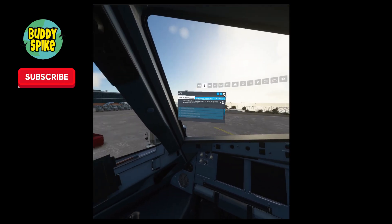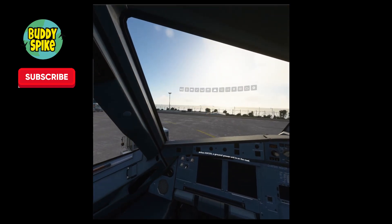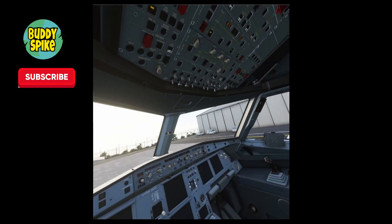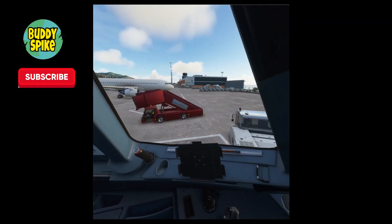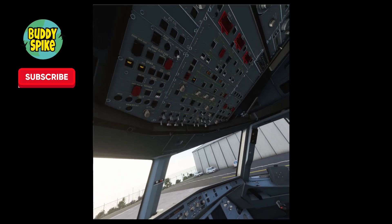Okay, close the ATC window. Now you can click that button that says 'External Power Available.' There's a truck underneath your plane now — that's where those lights are coming from.